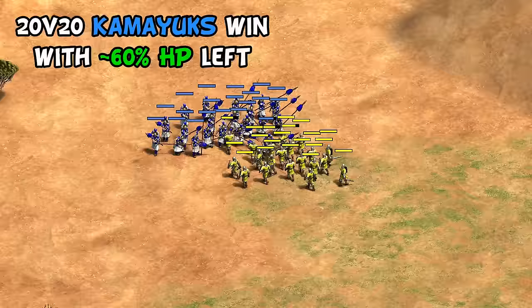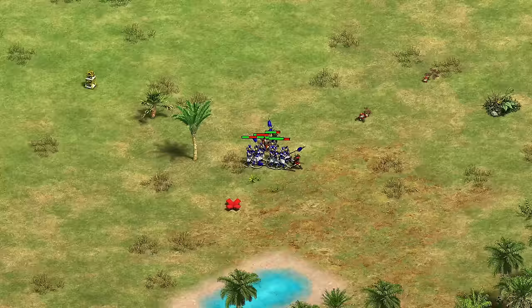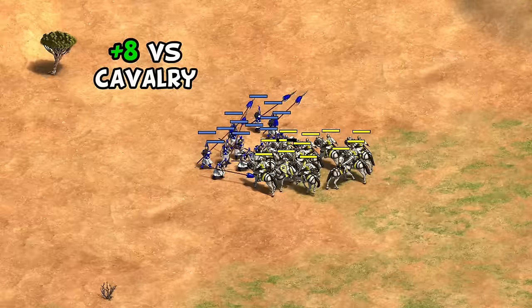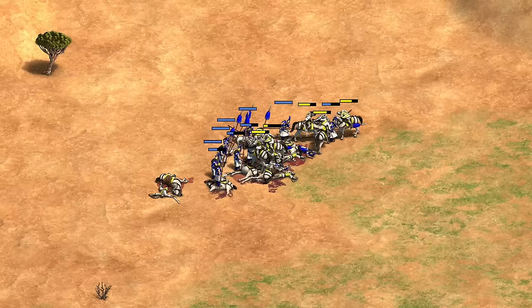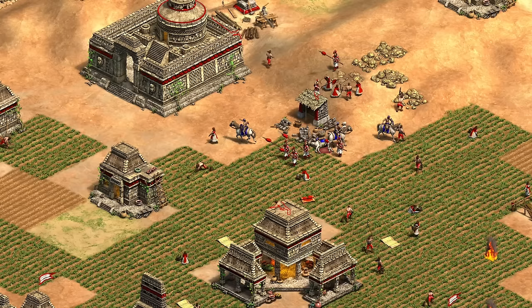In larger groups their advantage continues to grow, taking some very one-sided fights against generic infantry once you start getting 10 Kamayuks or more together. You can even do some rudimentary hit-and-run with that extra range, as they're actually faster than the swordsman line. Thanks to a bonus against cavalry, they can beat knights with equal numbers, which differentiates them from pikemen, who actually lose to knights without a numbers advantage. The downside is they cost 30 gold per unit and require castles to create, whereas pikes and halberdiers are from the barracks and only cost food and wood.